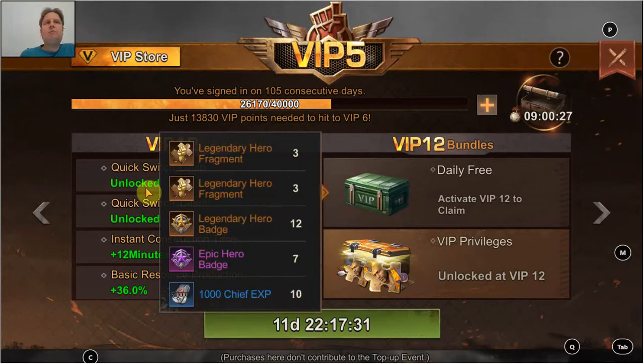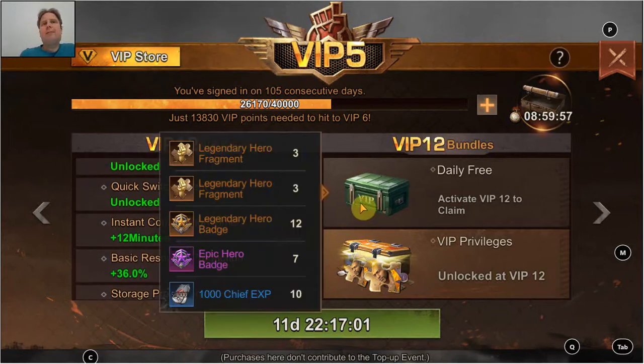Besides the boosts and skills, you also get a free chest every day, which is quite interesting. At VIP 12 you get six legendary hero fragments — that's quite nice. The legendary hero fragments start at VIP 7 with one, VIP 9 and 10 two, VIP 11 three, VIP 12 six. Before that you get some epic hero fragments, but I think even without this VIP bonus you'll be able to max out all the purple heroes you want within a reasonable time, so it's not a huge requirement.